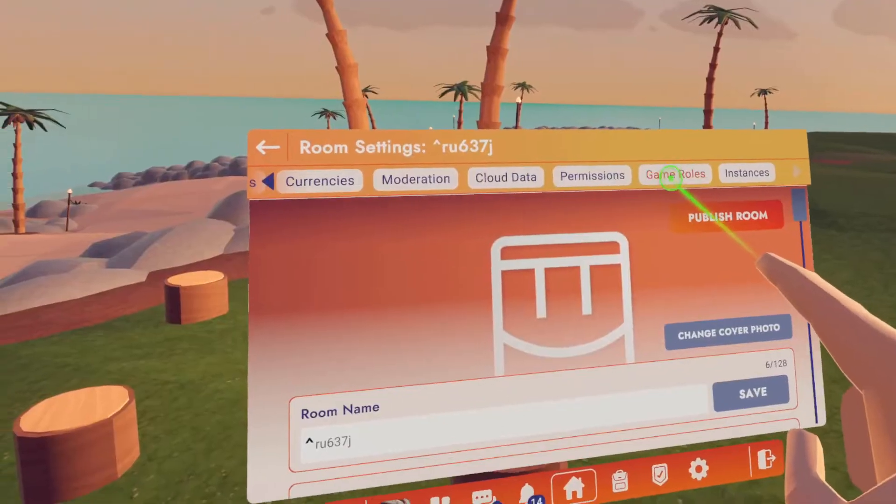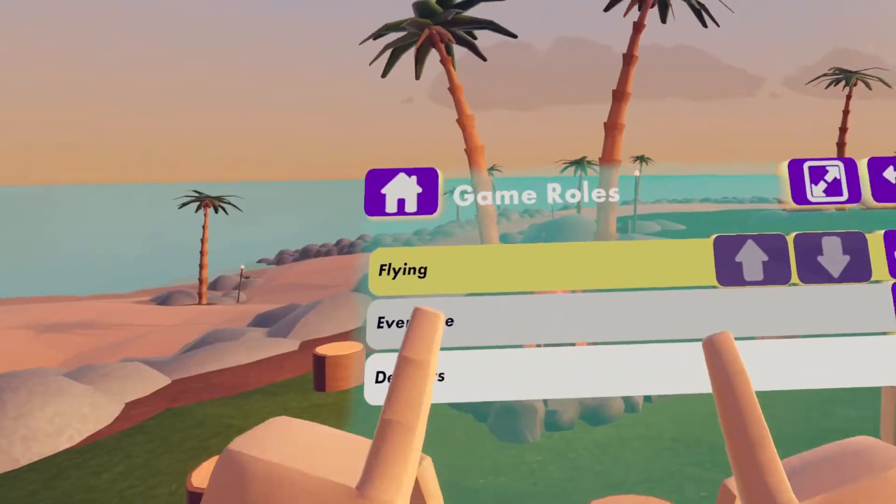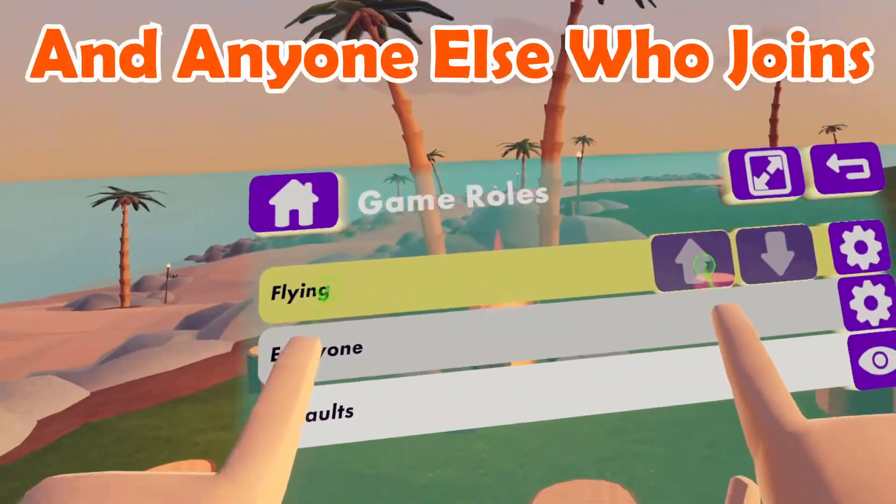Now if I go to game roles and go to 'show only my roles,' you can see that it has automatically given me that flying role.